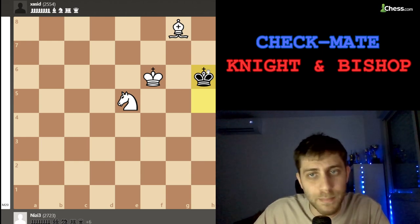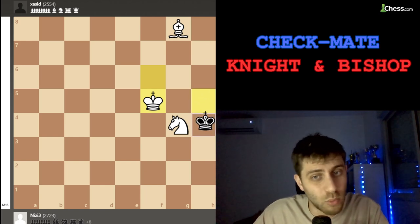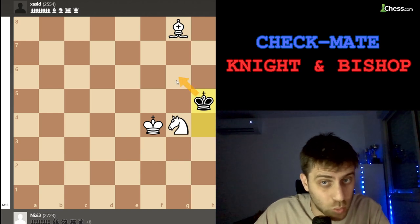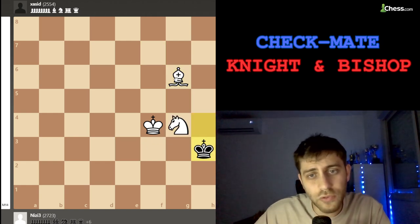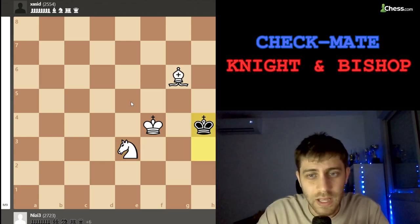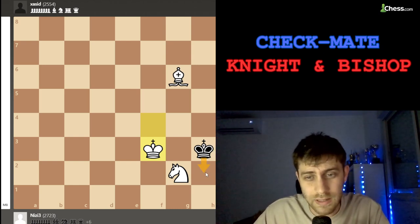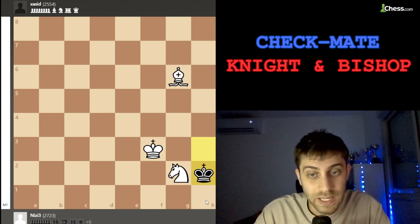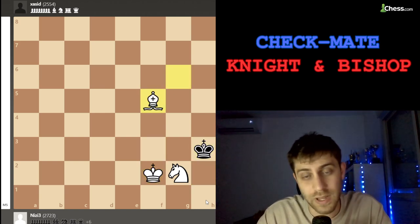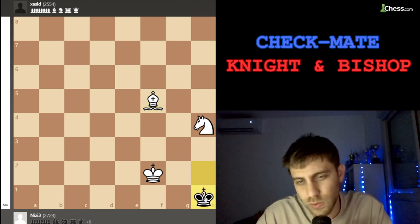After knight e5, another option is king h6 — he's saying you won't give me checkmate. But we will! Knight g4 check, king h5, now king f5. The only move for black is king h4, king f4, now king h5 going back — wants to go to g6 — but bishop f7 check, king h4, then just bishop g6. I played king h3, knight e3. King checking on g2, king h3, king f3 — again he's going only to h2. King to h2, now king f2, king h3, bishop f5 check, king h2.